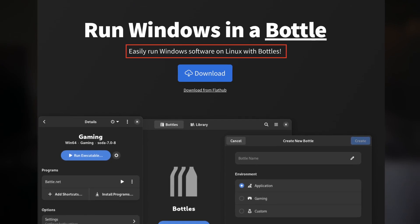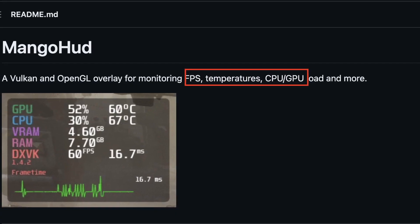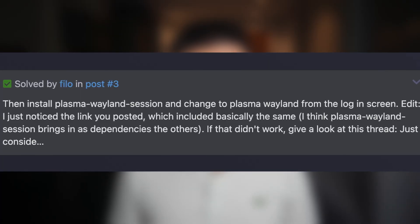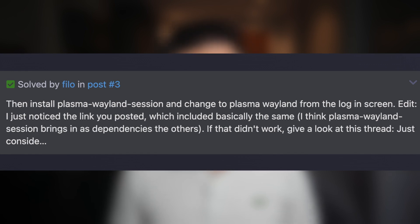As the best gaming distribution I've tested on this channel, Garuda Linux has Steam, Bottles, and MangoHUD all ready to go. I just imported my old Bottle backup, added the MangoHUD command, and started Red Dead Redemption 2. But the game was not able to launch, which reminded me of the same issue in my Ubuntu-based video. So I installed the Wayland desktop session, and then I could see the game starting properly.